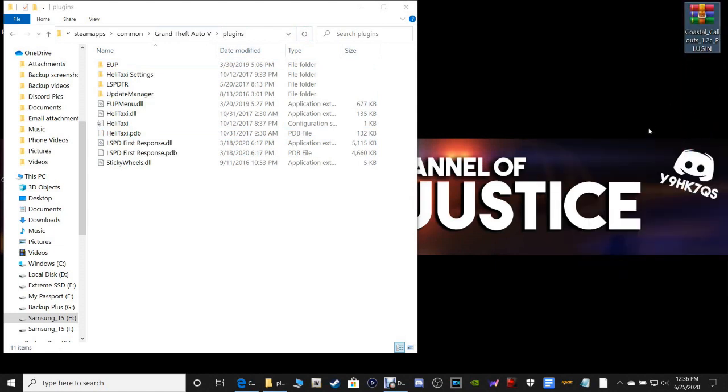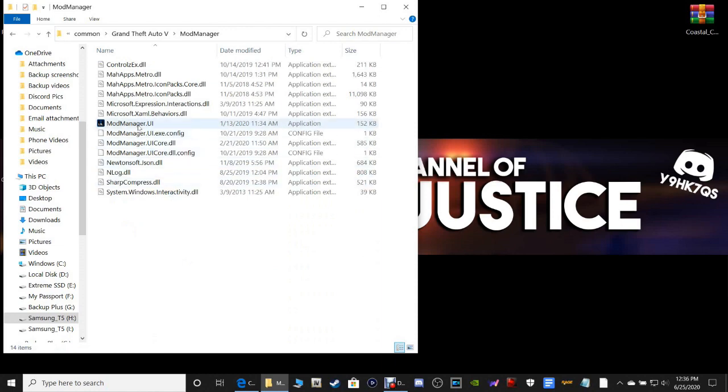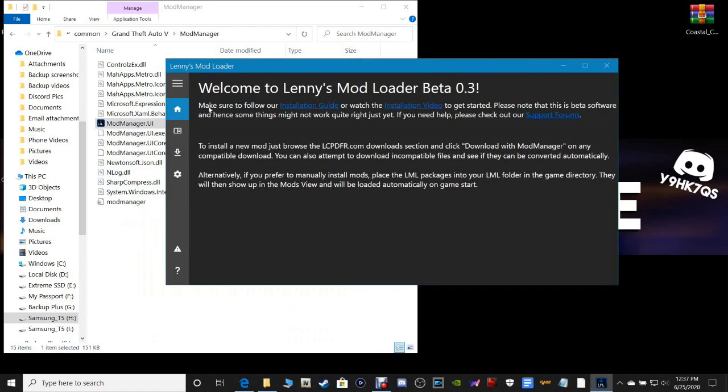Now we're going to get into the installation. We will install the Plugins last. Go back to your main directory and click inside of the Mod Manager. You're going to want to double-click on ModManager.UI. It's going to pull this up and tell you about Lenny's Mod Loader. I'm going to lead you right through it.